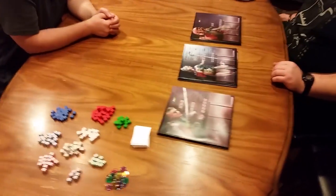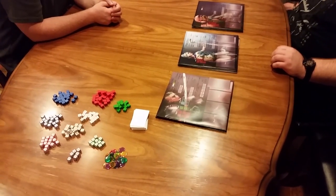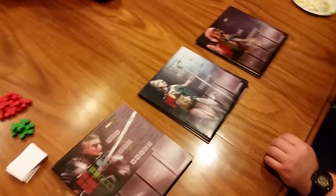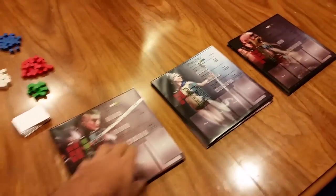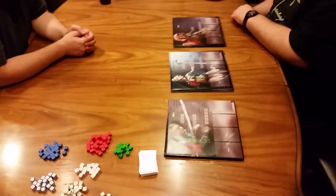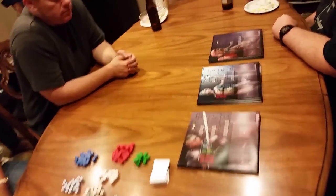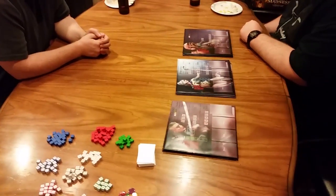We're just going to do a quick setup in the first couple rounds, just so people can get a better sense of Glyph in its glory. What we have here set up are the three types of champions: you have your guardians, you have your adherents, and you have your strikers. At the start of the game, each player will take turns drafting a champion of their choice. You must draft one of each class, and once we do that, we will move on to the next phase.